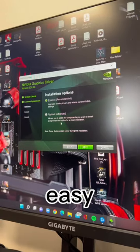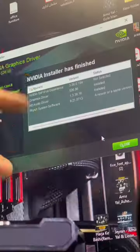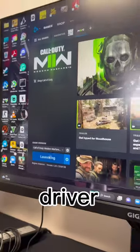Updating your graphics drivers is super easy to do and only takes about five minutes. When you get to this part, make sure you click clean installation. This is going to completely uninstall your old graphics driver and reinstall the new one.